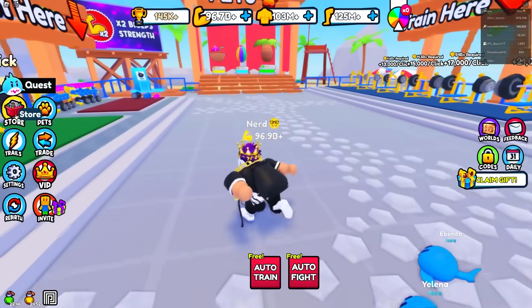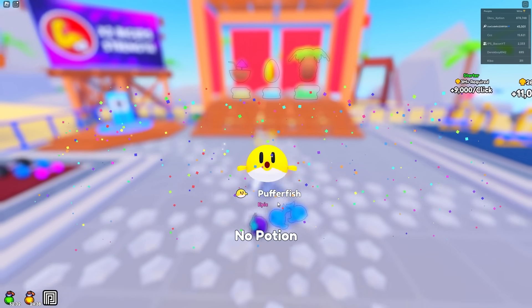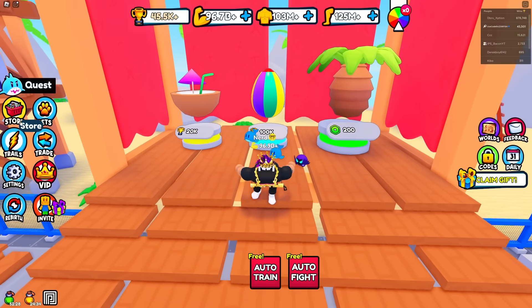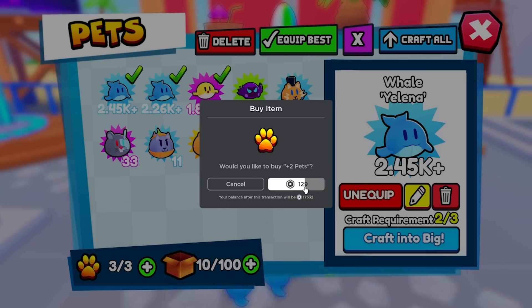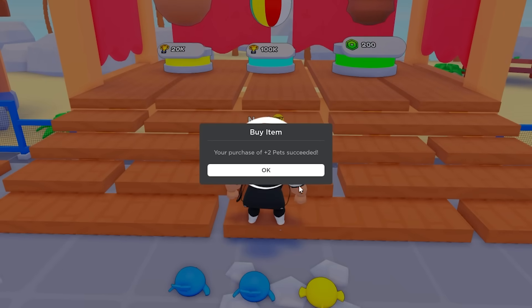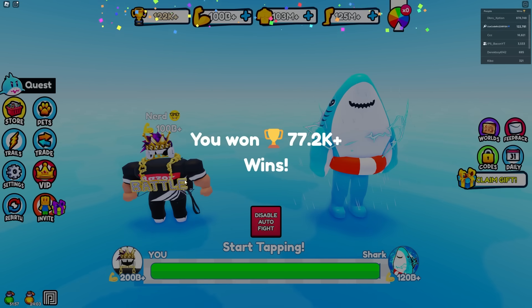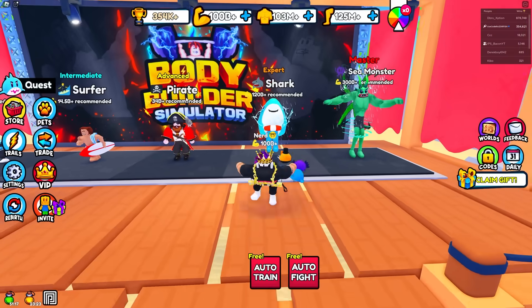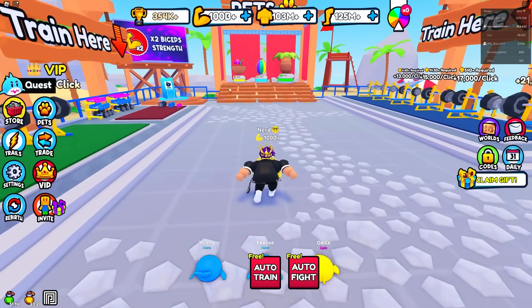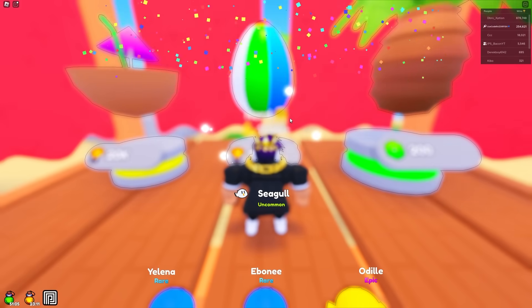I almost defeated the sea monster. Let's buy this luck boost right over here — it costs 100,000 wins. I just got epic. The luck potions only work for non-Robux pets I think. That's not even a bad pet — that's almost equivalent to Robux pets. For 130 Robux, that gives me more pet slots. I need 100,000 wins again. I need to auto fight this shark, grind up a lot of wins. We got 350,000 wins. I could do some rebirths, but I'm gonna spend my wins on the pets first, get two of those really good pets, grind up strength, then do the sea monster, and maybe do some rebirths after.